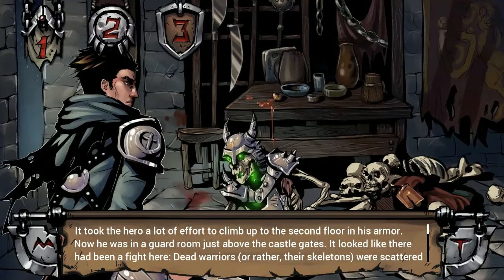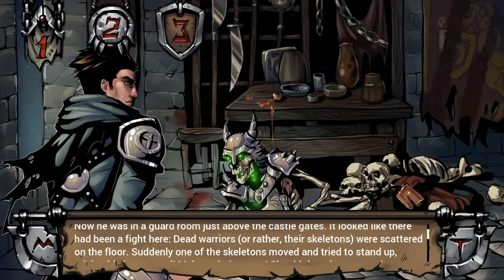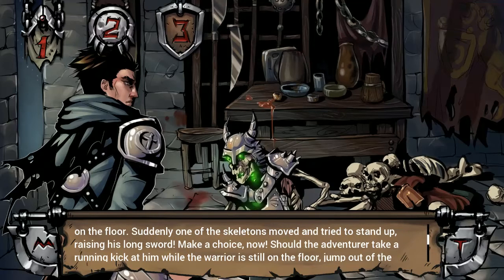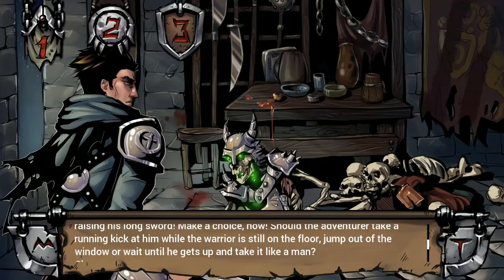It took the hero a lot of effort to climb up to the second floor in his armour. Now he was in a guard room just above the castle gates. It looked like there had been a fight here — dead warriors, or rather their skeletons, were scattered on the floor. Suddenly, one of the skeletons moved and tried to stand up, raising his longsword. Should the adventurer take a running kick at him while the warrior is still on the floor? Or jump out of the window? Or wait until the skeleton gets up and just duke it out like a dude.